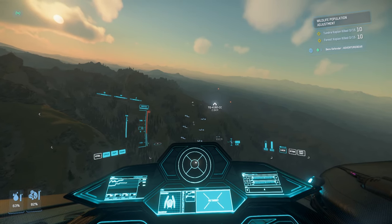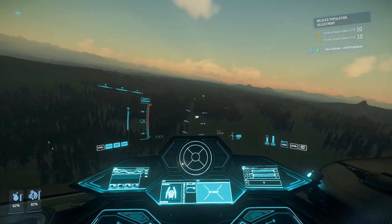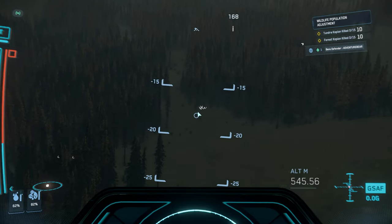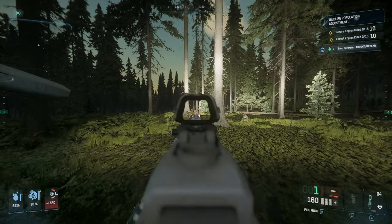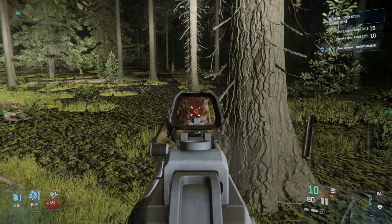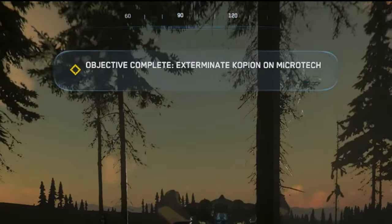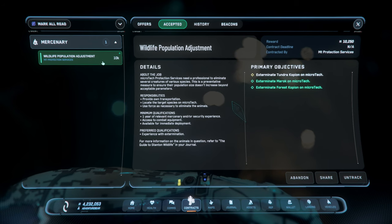We're going to move out of the mountaintops and into the valley to look for the copian. Since each copian has its own V indicator, they will be blurred together like that. As you see, we've completed two of the three missions.